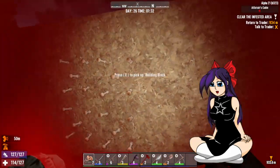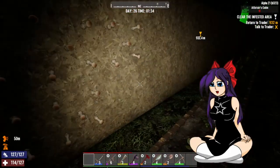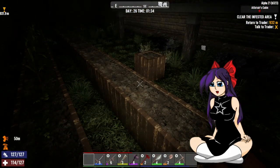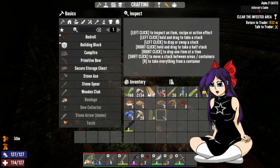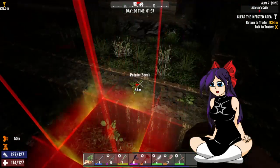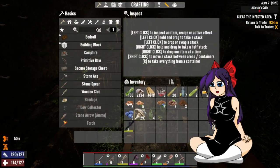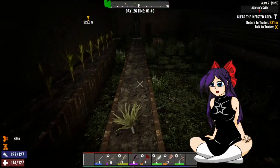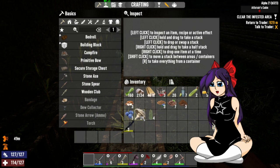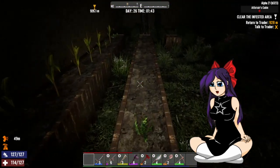I'm really notorious for — anybody on my server can say this — I will find anywhere to put mushrooms. Any fucking where. Server members come back all the time and there's fucking mushrooms in the most stupid places, and they're just like, why is this here? And I'm like, look, it's a surface I can put it on. The game will let me put it on there and I don't need a farm plot. For ages we wasted farm plot spaces for that.